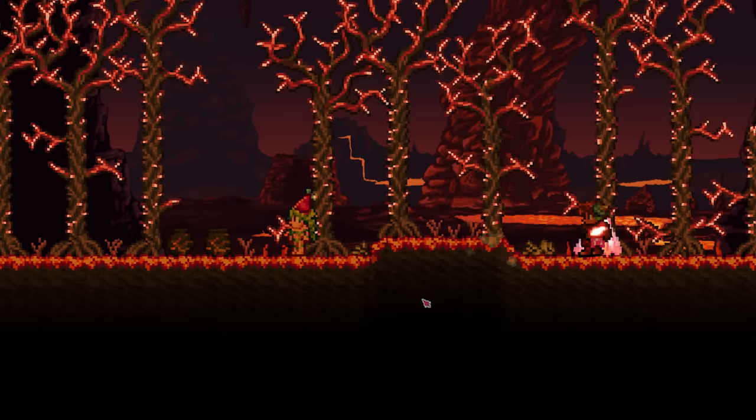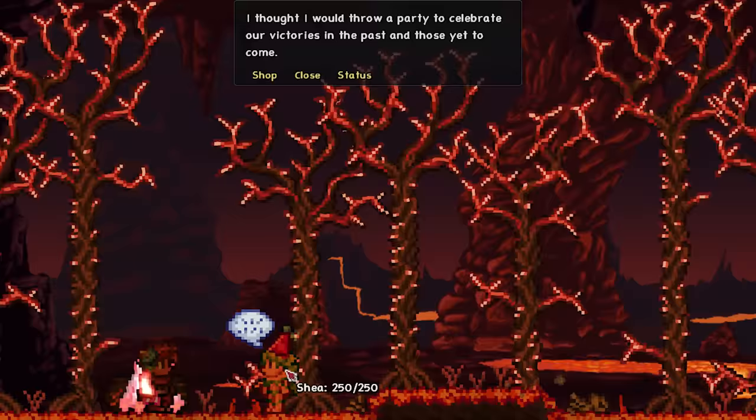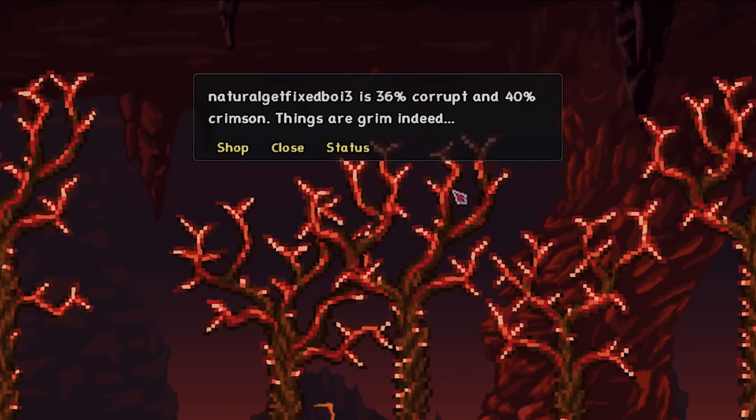Corruption is a massive issue in Get Fixed Boy, since literally as soon as you generate a Get Fixed Boy world, like 70% of your world is already covered in either Crimson or Corruption. This means managing the spread of the corruption is of utmost importance in this world, especially since the Contaminator and its solutions are completely impossible to obtain in this world.